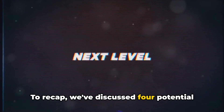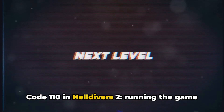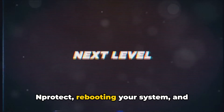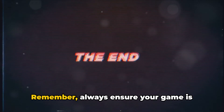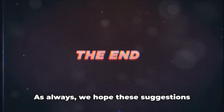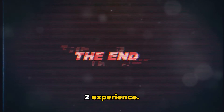To recap, we've discussed four potential fixes for the GameGuard Initialize Error Code 110 in Helldivers 2: running the game as an administrator, manually closing nProtect, rebooting your system, and deleting and recreating the GameGuard folder. Remember, always ensure your game is up to date before trying any of these solutions. We hope these suggestions prove helpful and enhance your Helldivers 2 experience.